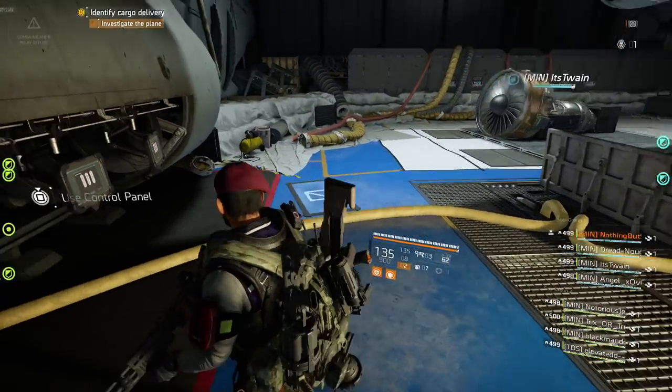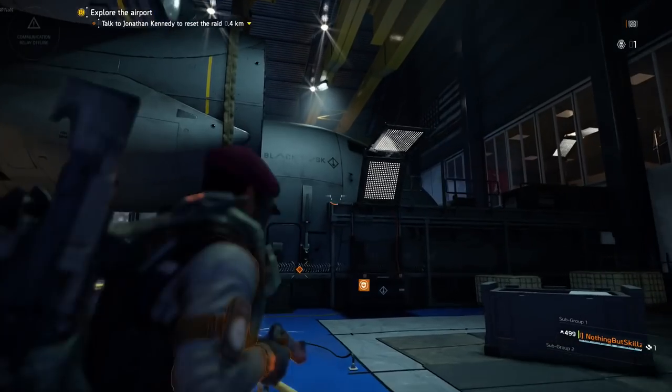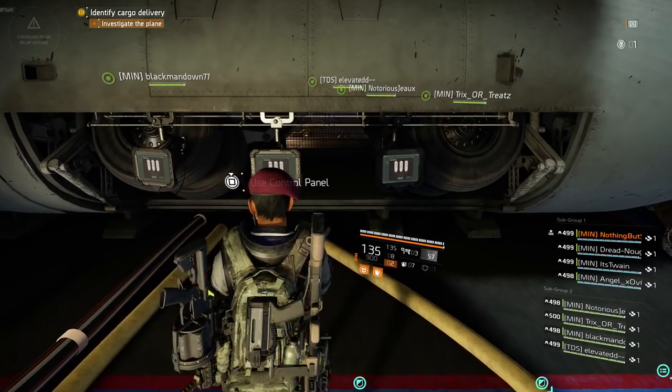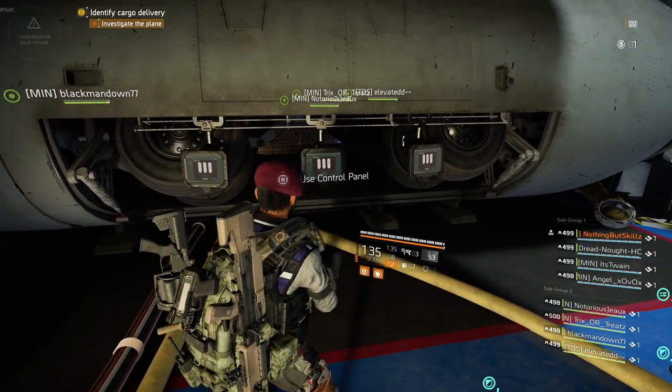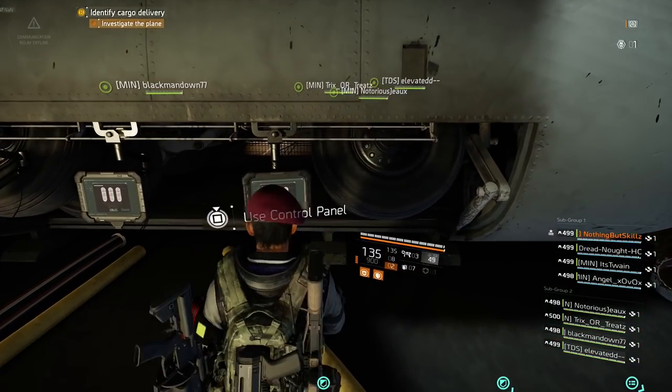Once you get down to the bottom, you have these three panels. The way I like to do it: the front of the plane is located closest to where you came down on both sides. So the panel closest to the front of the plane will be Alpha, the middle will be Bravo, and the end will be Charlie. This is the easy way for you guys to call it out.